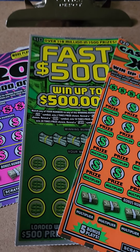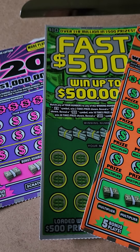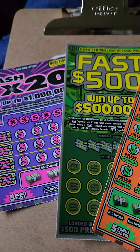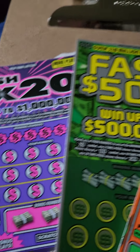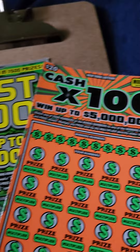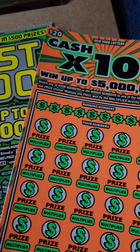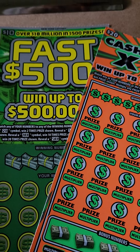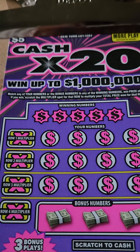What is up everyone, happy Saturday! This is John B, also known as Smooth by Chocolate, back with yet another scratching journey. Today we're going to do a $35 session with the $5 Cash X20, the $10 Fast 500, and the $20 Cash X100. Can we make some profit out of any of these tickets? Let's find out — let's get scratching!